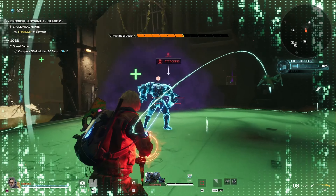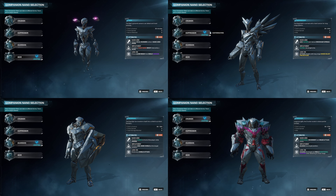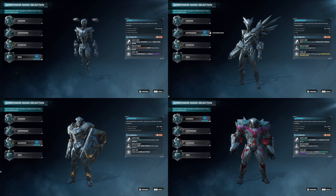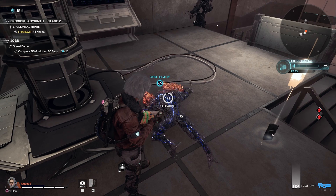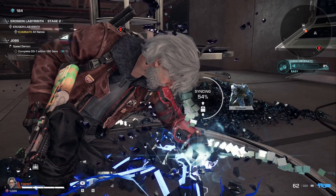First up, let's talk about Prime Nanos. They're the big guys that can help you in battle. There are four different types at game launch, each with its own special power. To get a Prime Nano, shoot it till it falls down, then run over to it and hold down the Q button. The Prime Nano will become your bodyguard and help you fight enemies.